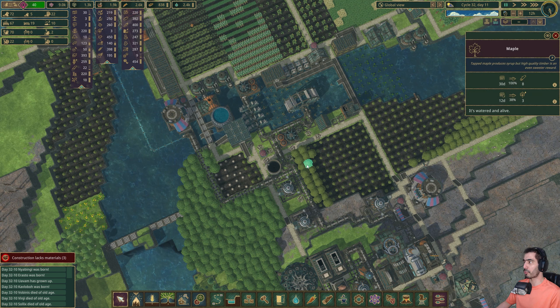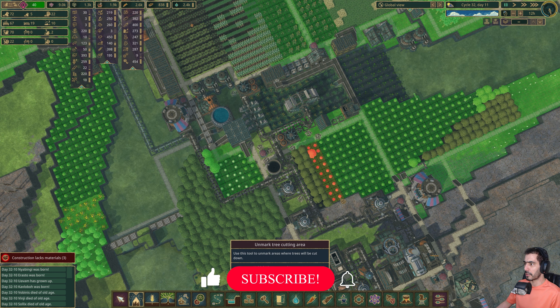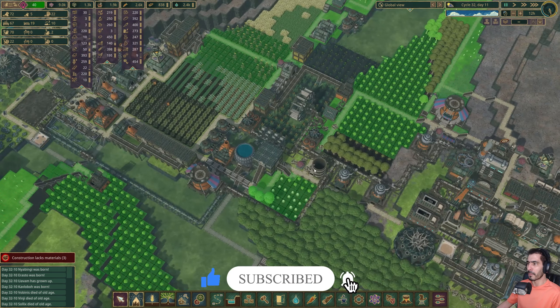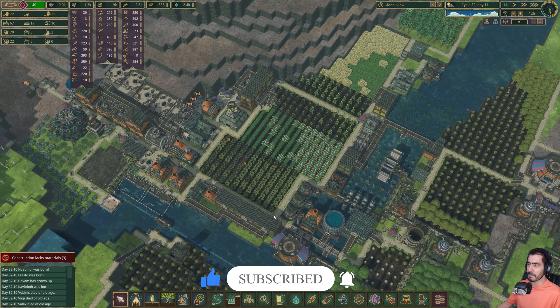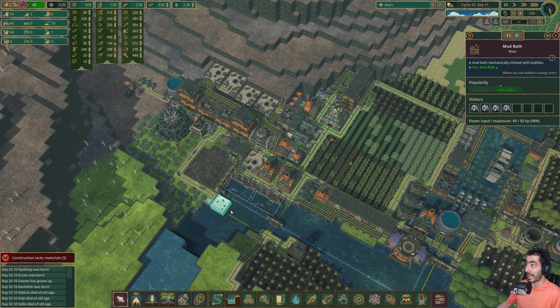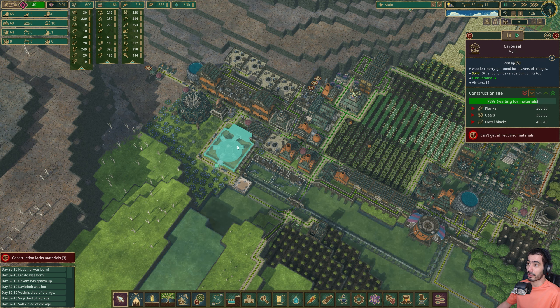We have a few maple trees here that are giving us maple syrup. Actually I'm going to make a change — I'm going to give it two more rows of maple trees. Also, they finished the mud bath so we have a mud bath on both districts.